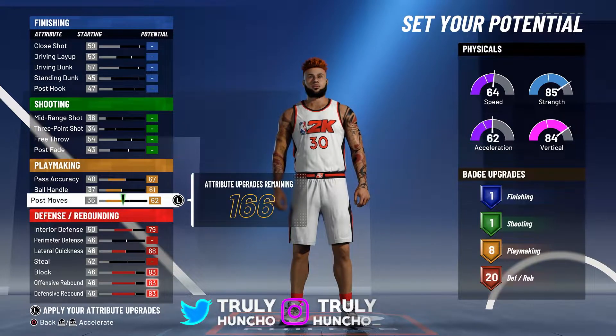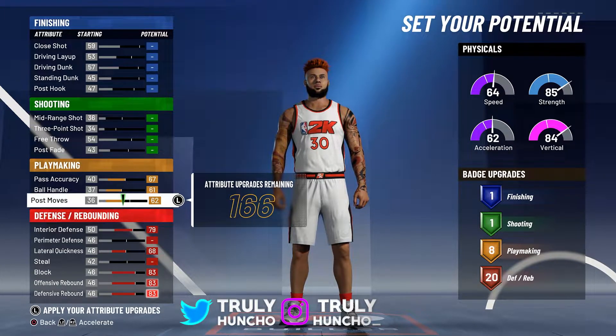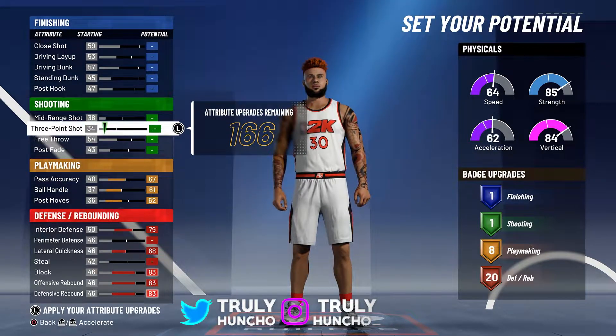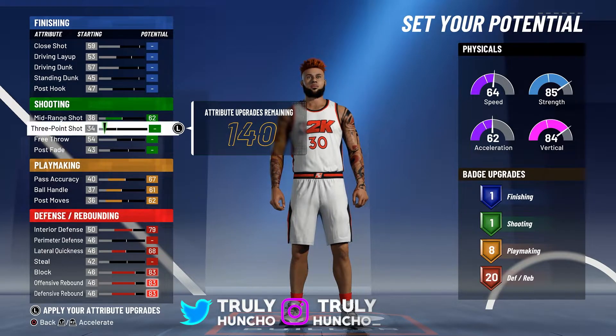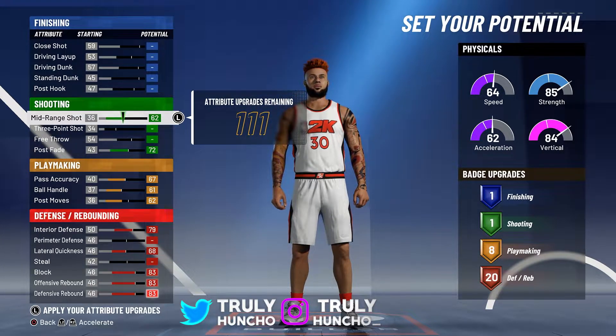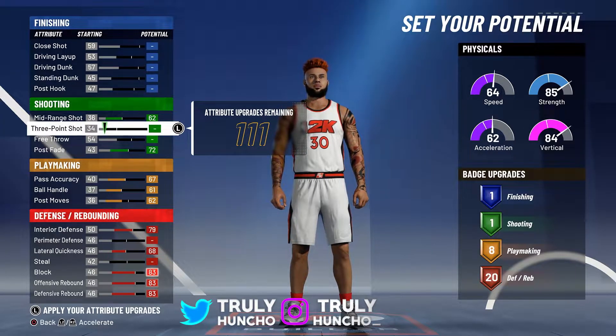For passing, max that out. Max out your ball handling and get your post moves until you have 8 playmaking badges — that's two gold badges and one silver badge. You can get Quick First Step on gold on this build and that's overpowered. For shooting, max out your mid-range shot and your post fade. This is a park build only, so you don't need free throws and upgrading three-point shot is a waste.